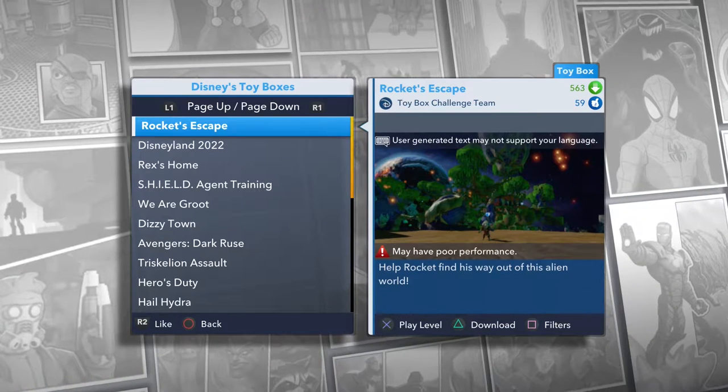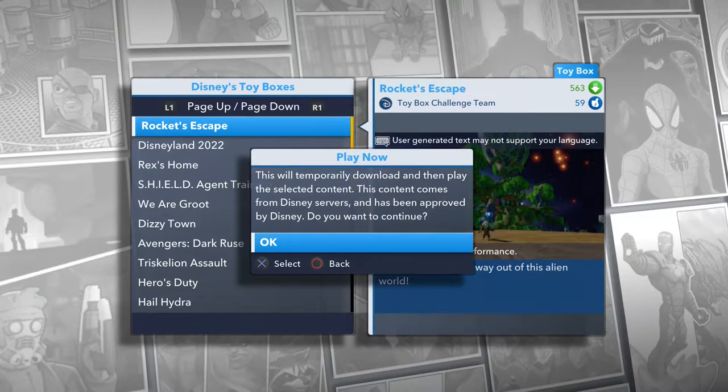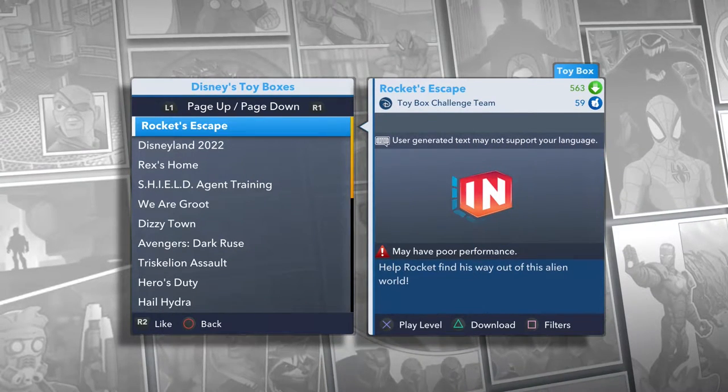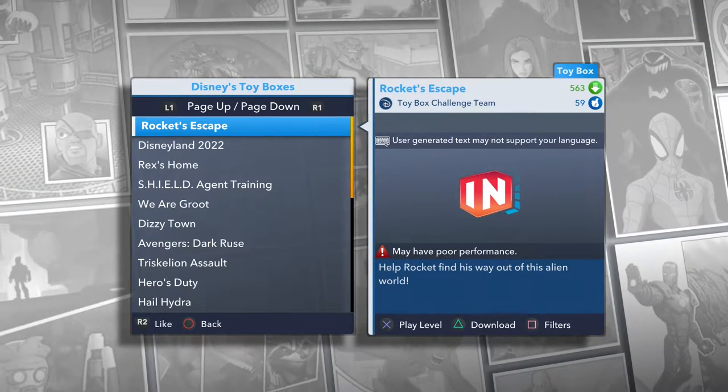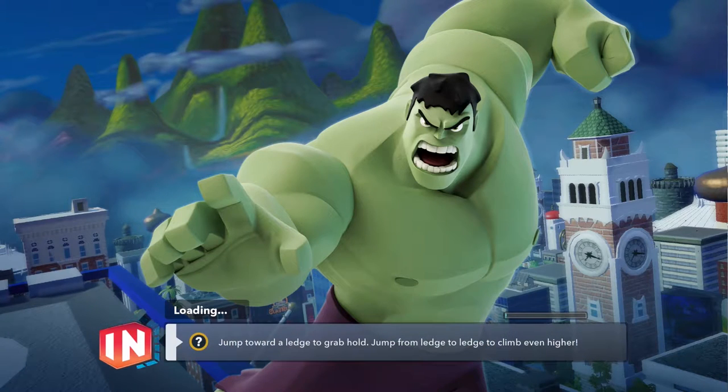Help Rocket find his way out of this alien world. This might be kind of hard. We are not going to be Rocket this time. I'm going to give you one hint as to who I am. I am a Disney Infinity character that is on a TV show on Disney. It starts with a P for the name of the show. And I'm an animal. That's all I'm going to say. Who am I? Leave it in the comments down below.